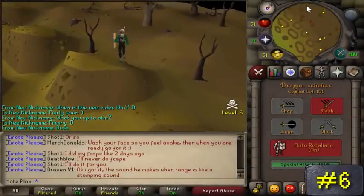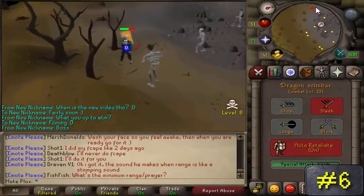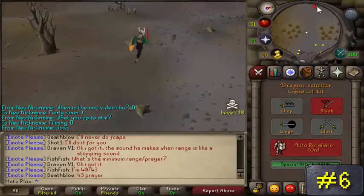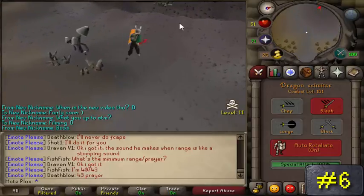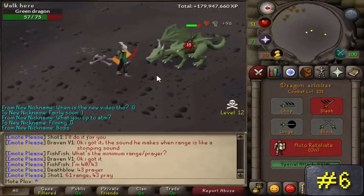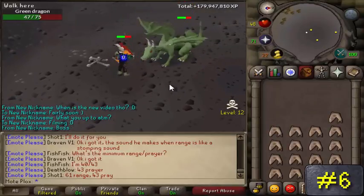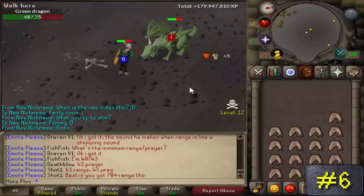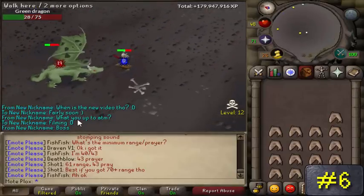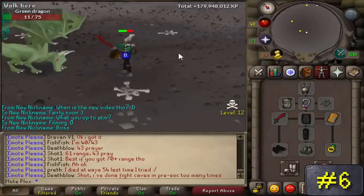Number 6: Green Dragons. Preferably use the Green Dragon spot located just northwest of Edgeville, due to the area only being in level 12 to 15 wilderness, as well as the entire area being 1v1 if you do come across a PKer. A looting bag is highly recommended since you are in the wilderness, and don't forget your anti-dragonfire shield. These things are level 83 and easy to kill if you have at least 60 plus in all your combat stats. Probably the most dangerous part about this method is running back and forth to the area, because the main threat you'll find here is bots stealing your kills.